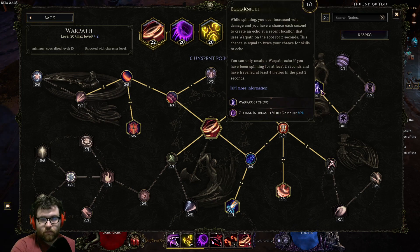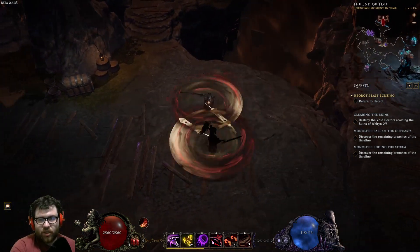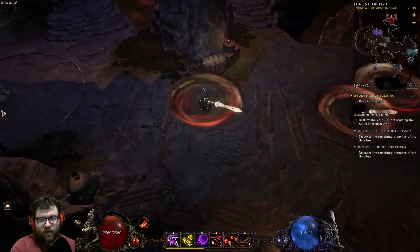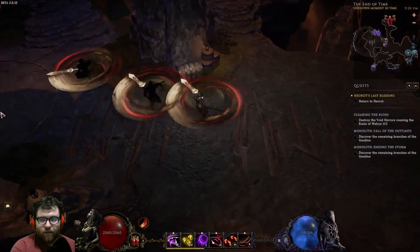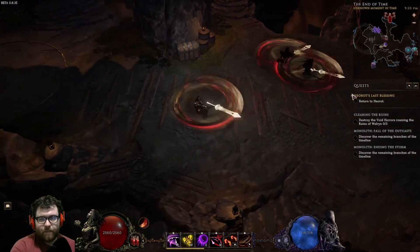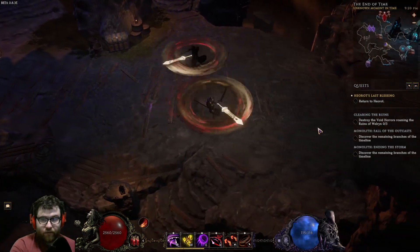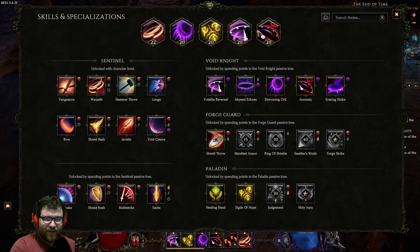The echo AI is really weird. You can't go back and forth — you actually need to travel in a circle or a straight line to get a lot of echoes. You have to travel at least four meters and then travel back. You cannot just oscillate back and forth rapidly. Just move — that's all you need to know.